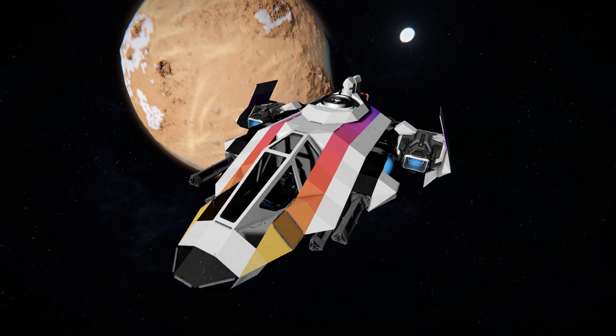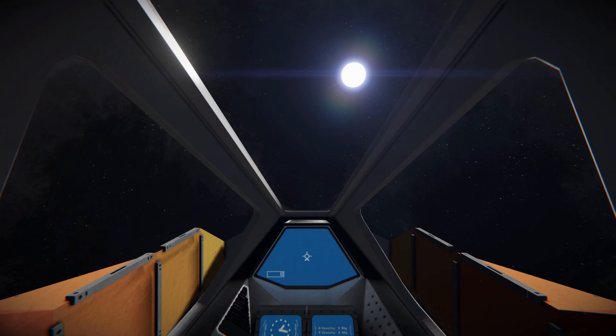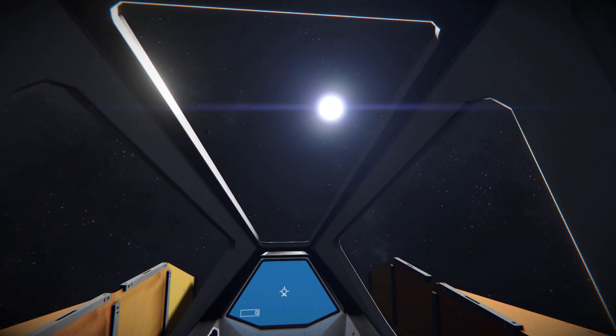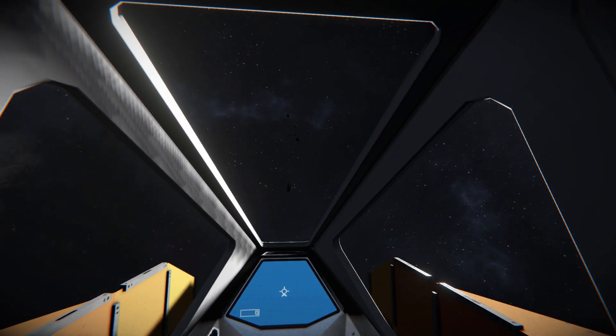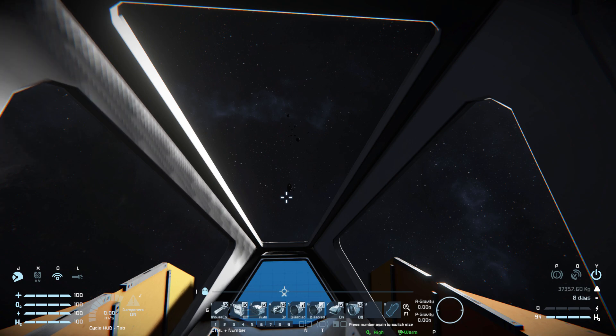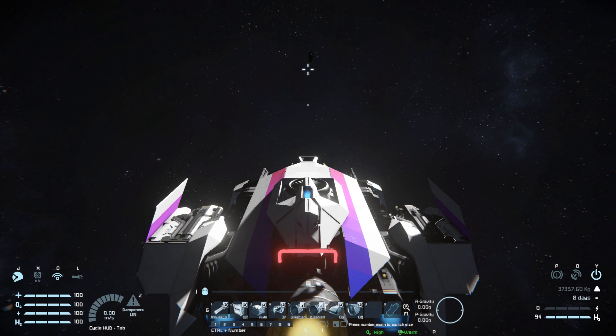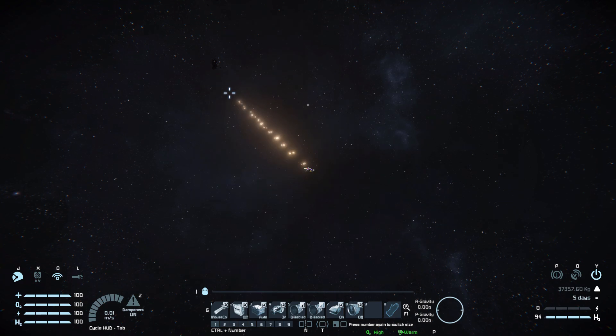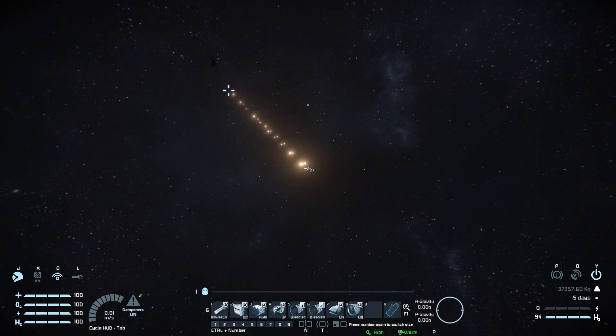Now grabbing hold of my character and coming into first person view — this is what we can see. We do have a little bit of blockage on the side due to those steel blocks, but it's not too bad. Bringing up the HUD and tapping number one, these are the controls we get. Firing — you can see how it's flashing thanks to the Rendering Improved mod. I won't fire this in first person view and I won't get any closer to it because it is rather bad for the flashing.